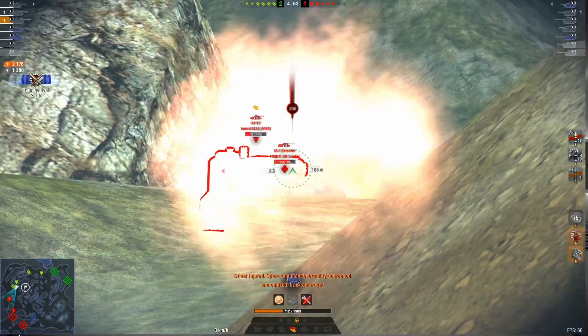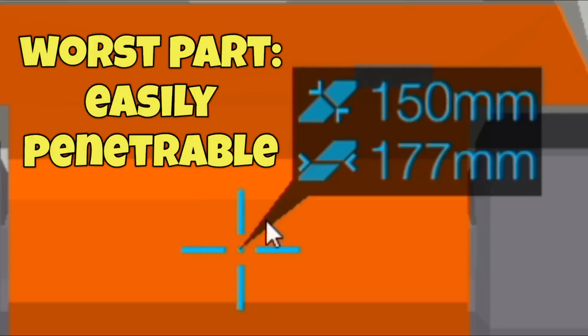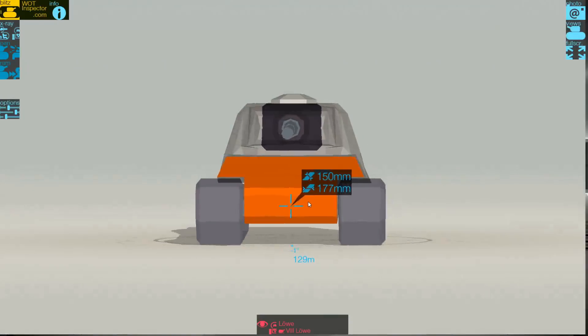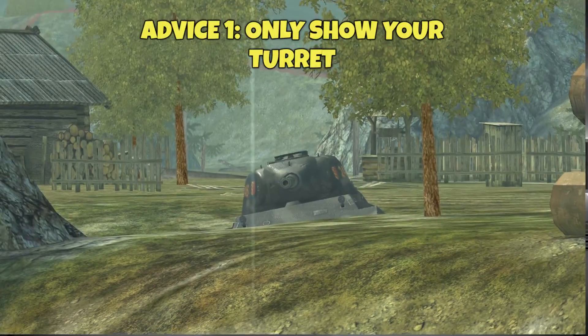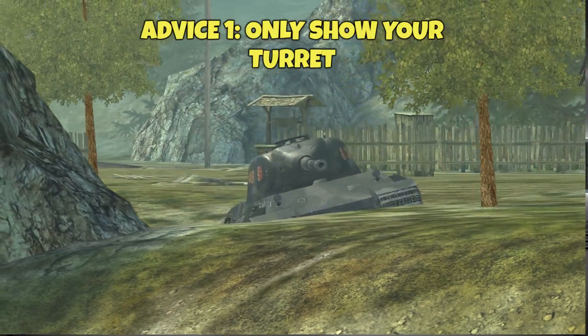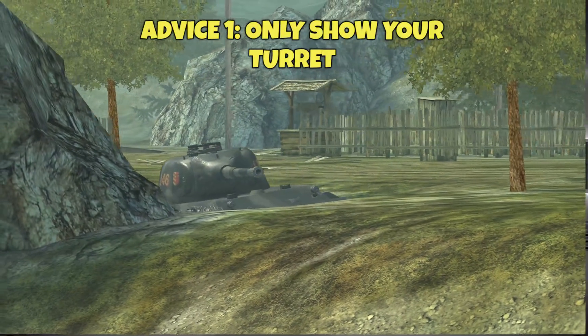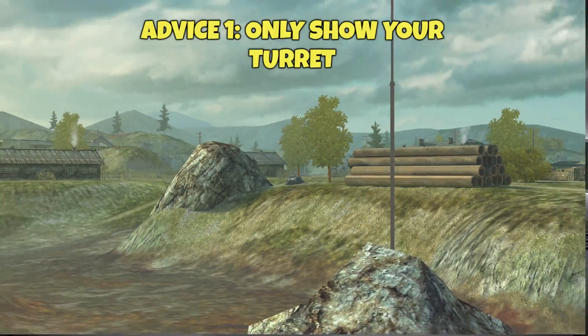But in order to survive, you will have to follow some simple tricks. A heavy tank's main weakness is most of the time located on the lower part of the hull, which is where people will shoot 99% of the time, except if you hide it. That's my first advice. With a heavy tank, always be hull down. Expose your turret — the strongest and most armored part of the tank — only, and hide the rest. This way, you will easily bounce off your opponents while being able to deal some damage.